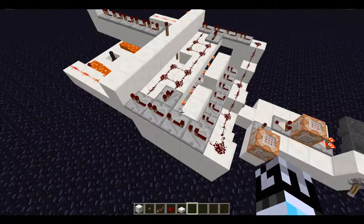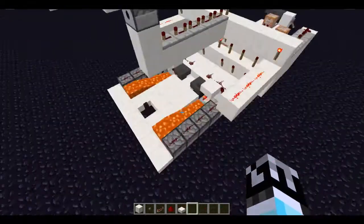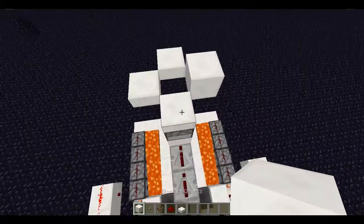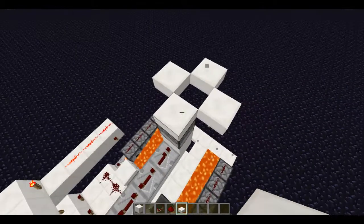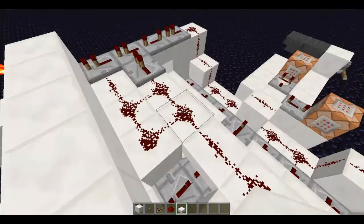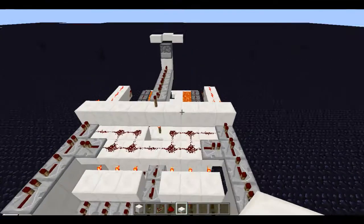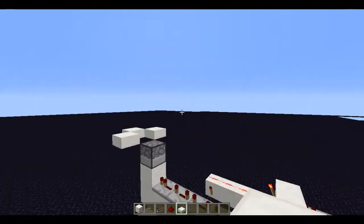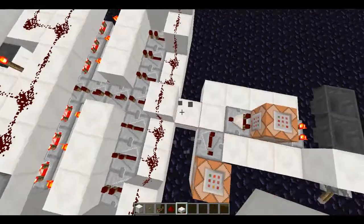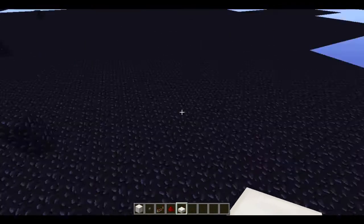Another thing I could address is compactness — as of right now it's pretty huge and I think that's a problem, so I'm going to try and make it smaller. It's also not functional at all on a normal PvP map because command blocks can't be avoided. I would say this is a design for maps or servers that already have things built in — a hostile map would be perfect. You could also replace the button with a clock, so it would constantly test for players and fire without even needing a button press.